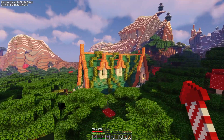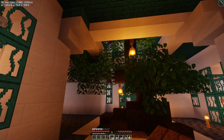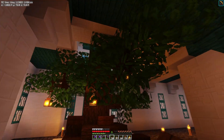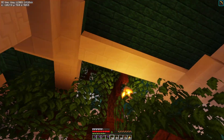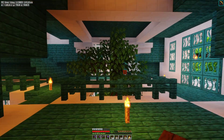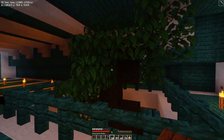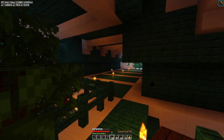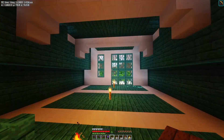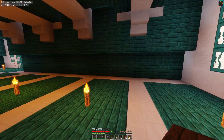Now we're going to work on the interior. I'm trying to make a big bonsai tree in here — I wanted it to look sort of overgrown. It actually goes up through a hole in the roof and floor, so you can see how it comes through. I really like it even though it's a little odd. I wanted it to be overgrown because I think elves are really into leafy things.